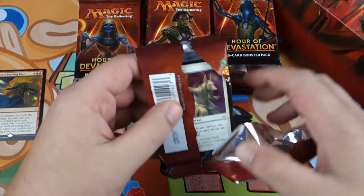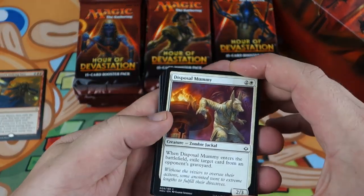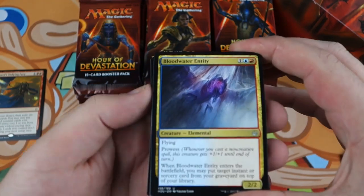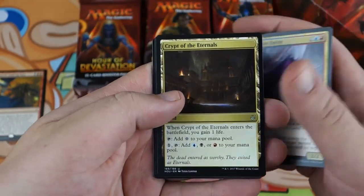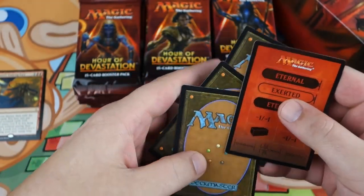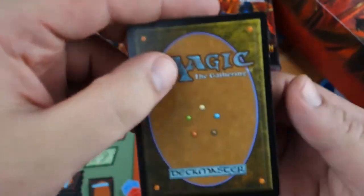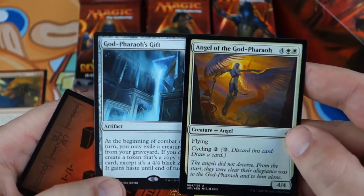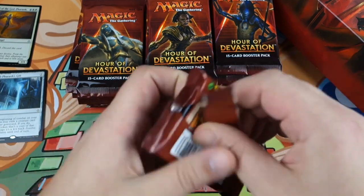On to pack number two. There's not a ton of value to open in this set — some okay mythics — so I think that's what we're mostly hoping for. I got a feeling we might have a foil. An Invocation would be the best. Blood Water Entity, Obelisk Spider, Throne of the God-Pharaoh. We have a foil — oh no, it's a Plains. Foil Angel of the God-Pharaoh. Not an exciting foil, but we got one. Throne of the God-Pharaoh's Gift — fun card for Commander, not especially valuable though.